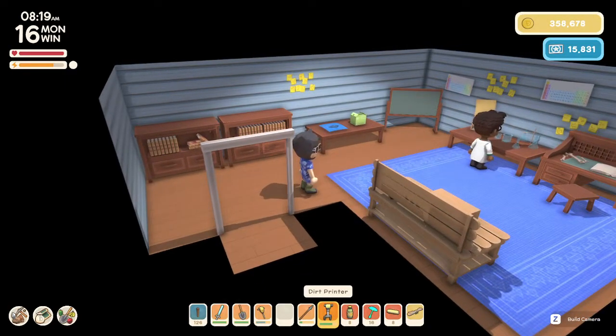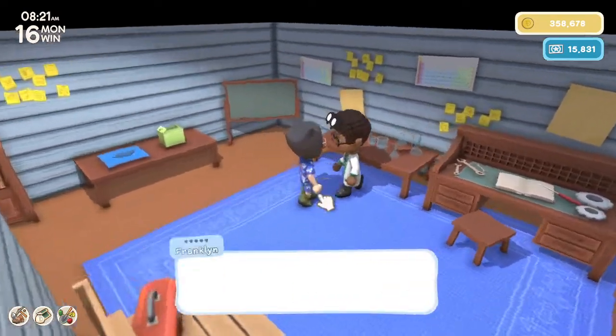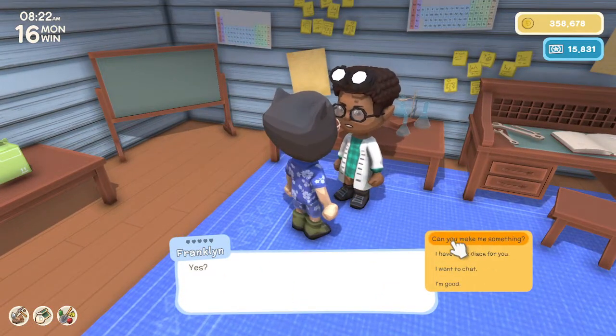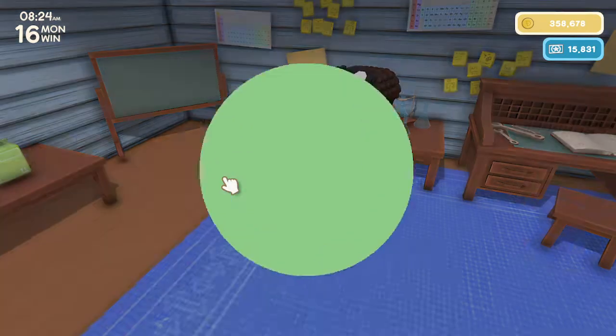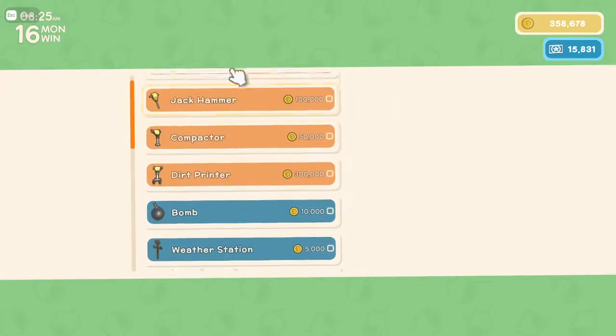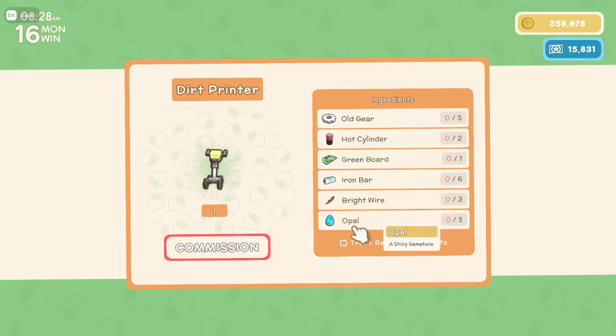All right, all right, citizens one and all, welcome back to more Dinkum. We're here at Franklin, and of course, as you turn in more Dinkum, once this new patch hits — this new update — you'll be able to make the Dirt Printer, which in essence looks pretty much like the Compactor, but it prints instead of smushes.